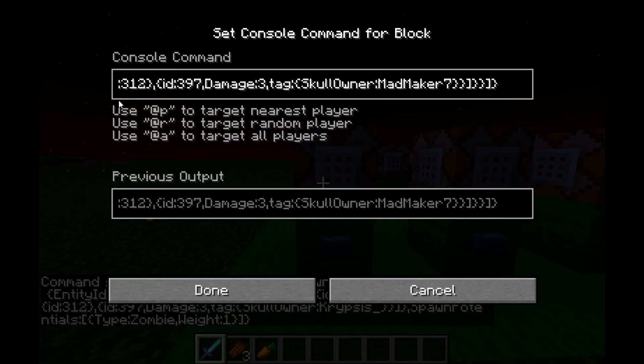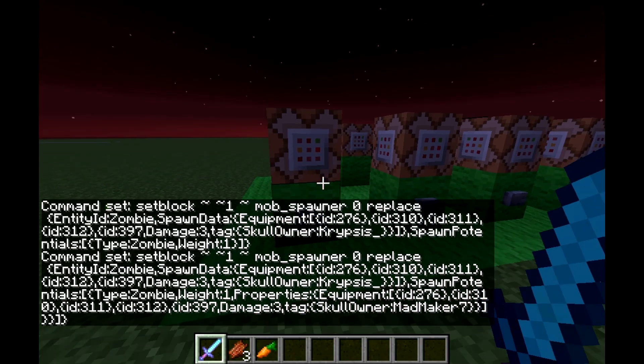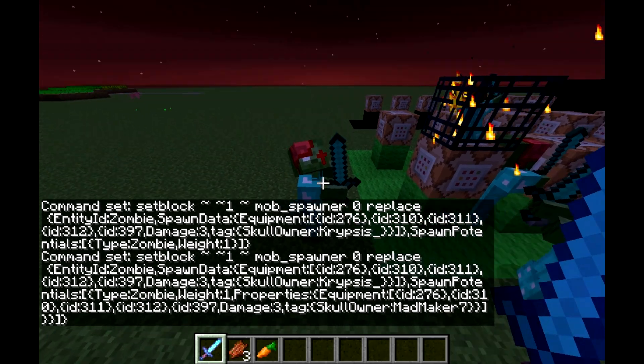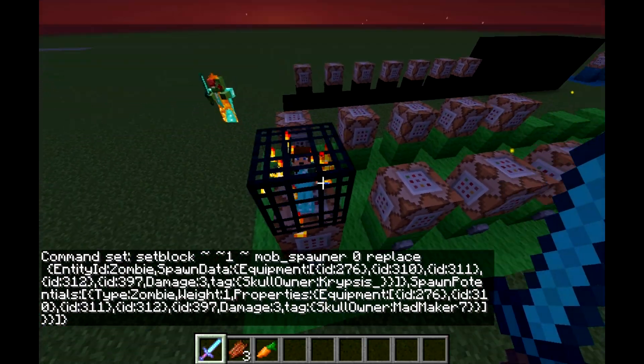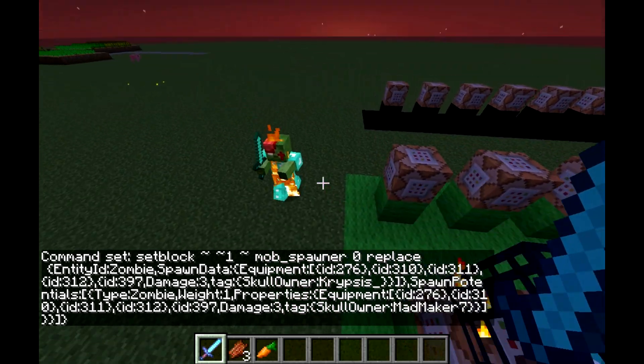Alright, so next we have properties. That's also just like the tag for things like items and such. So after properties we've got just more equipment. At first, this one will summon zombies with full diamond armor and diamond sword in my player head, but then they will summon with Madmaker's player head.